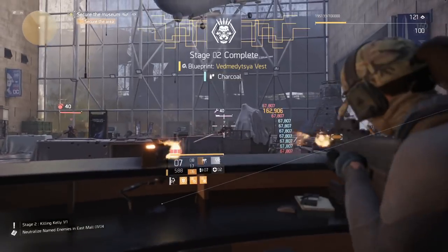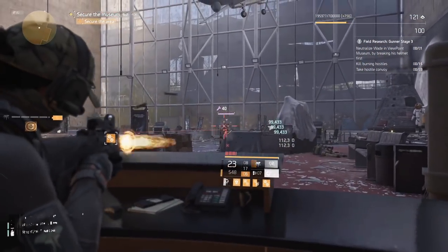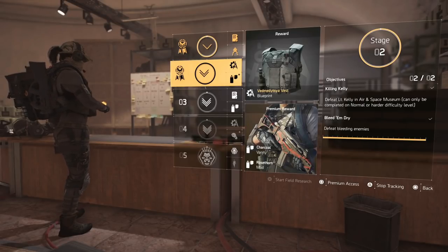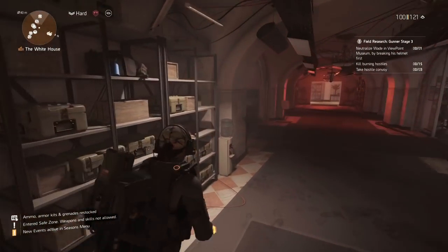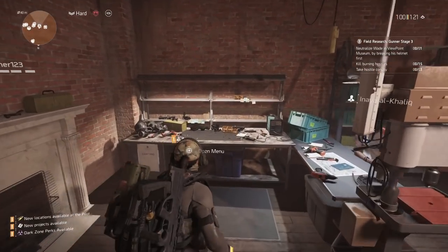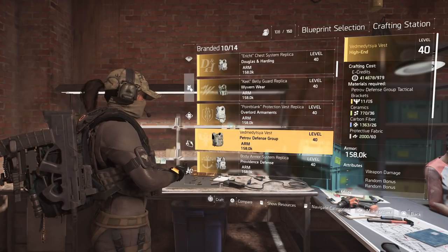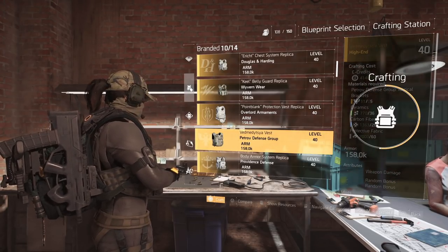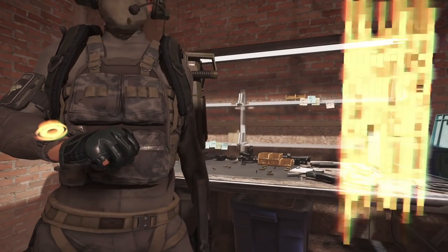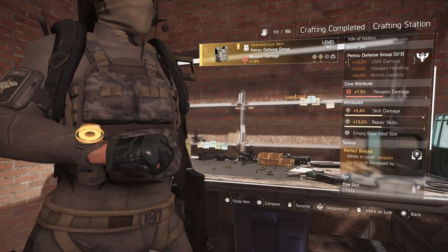As soon as you kill Lieutenant Kelly it will say the vest is unlocked, Stage 2 complete, and you'll also get a charcoal dye. Back at the base you can double check that it's completed — we got the vanity charcoal dye and the weapon dye. Head over to the crafting station because this chest piece is a blueprint that you have to craft. It's a Petrov chest piece and it always comes with weapon damage and two random bonuses.